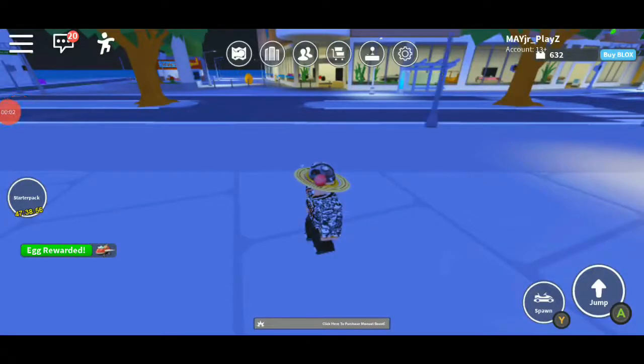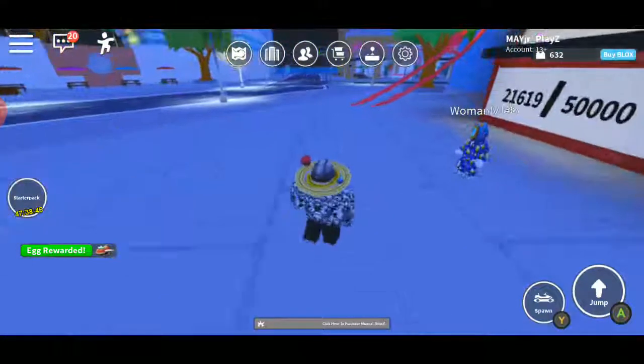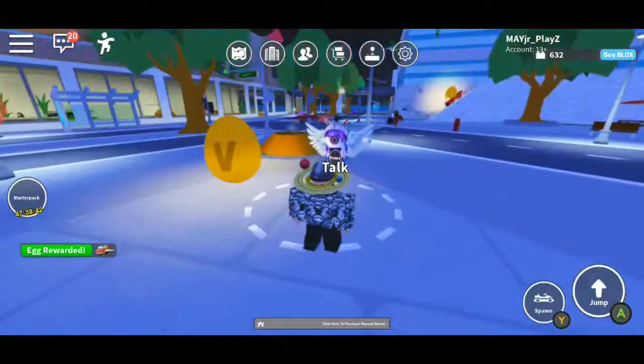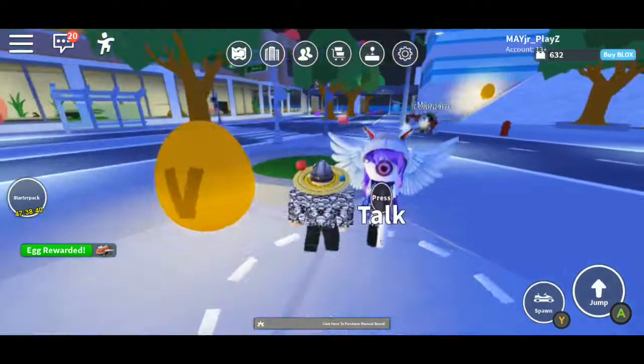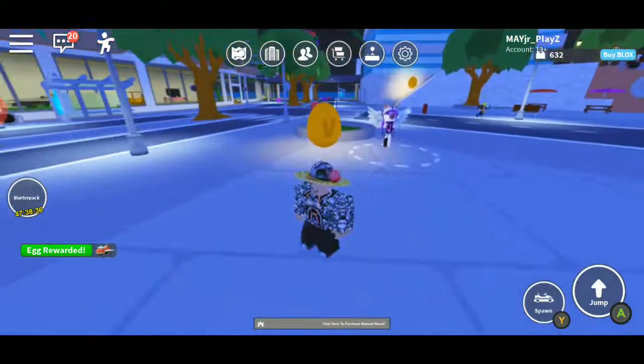Hey guys, welcome back to another video from May Junior. Today we'll be showing you how to get the Venture Egg from Venture Land. All you have to do is just spawn in the game here in front of the eyeball girl right here. You don't need to talk to her, but you can if you want. It doesn't really matter. All you have to do is just spawn in your car.